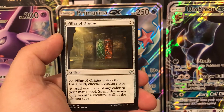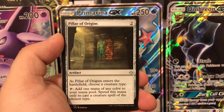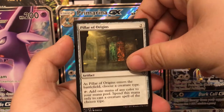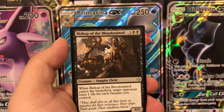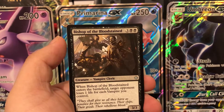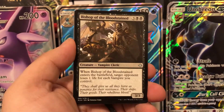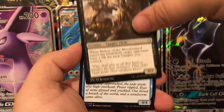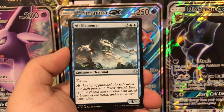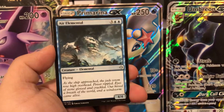Storm Fleet Pyromancer again. Pillar of Origins — a two-drop uncommon artifact. As it enters, choose a creature type; it adds one mana of any color but you can only spend that mana to cast a creature spell of the chosen type. Not bad if you know your deck's focus. Bishop of the Bloodstained — a 3/3 for five, when it enters the battlefield target opponent loses one life for each vampire you control. And Air Elemental — a 4/4 with flying for five mana, you can't go wrong with that.